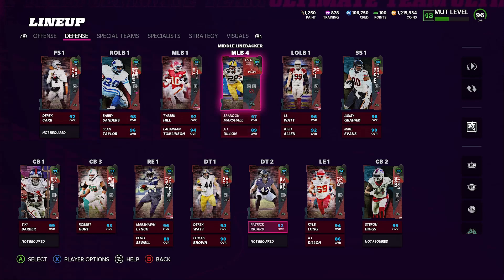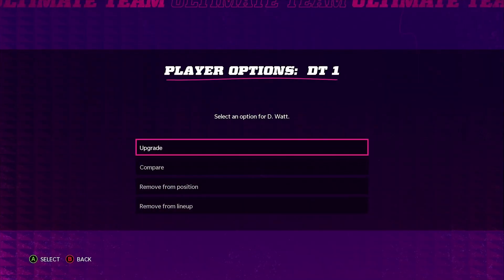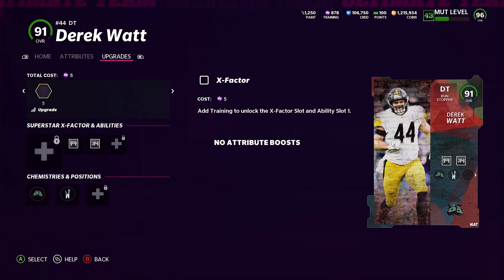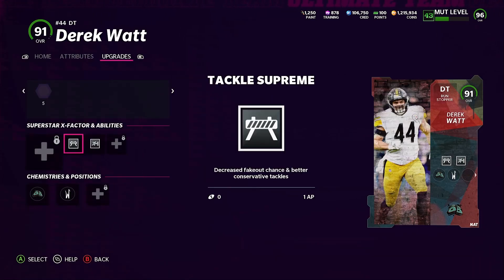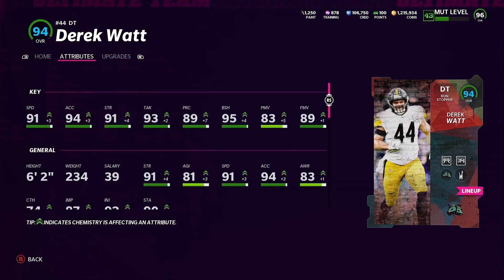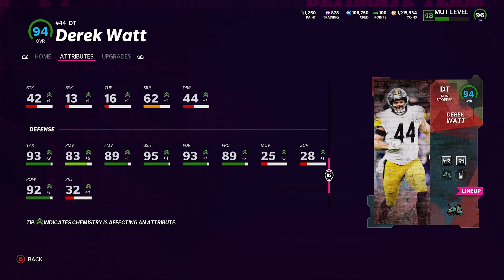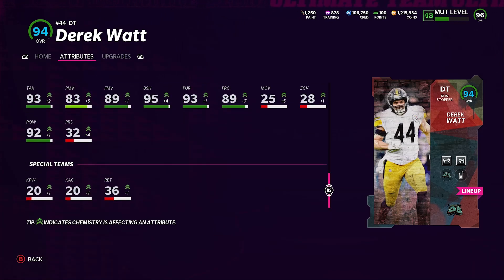Let me go over special teams and then check out one of these defensive tackles. Derrick Walker comes equipped with Tackle Supreme and No Outsiders — both 1 AP. What I like about these defensive tackles is the speed: he's got 91 speed, 94 acceleration, 91 strength, 93 tackle, 89 play recognition, 95 block shed, 83 power move, 89 finesse move, comes in at 6'2", and 92 hit power.